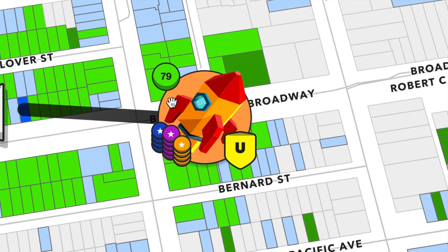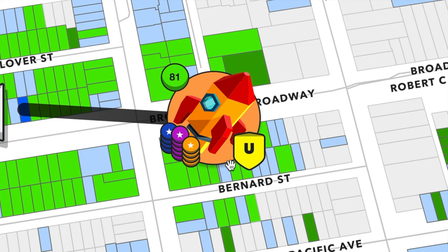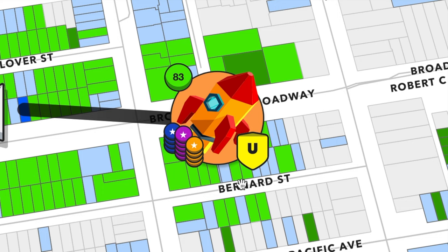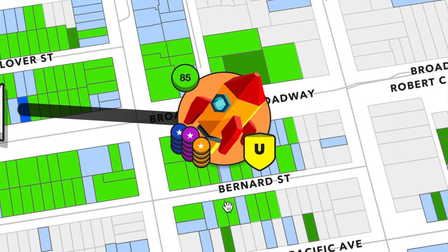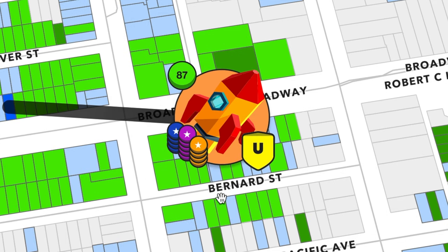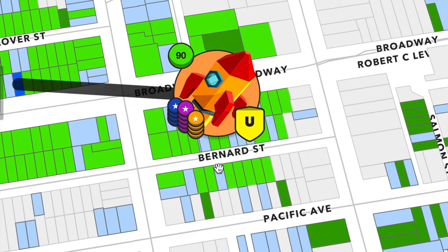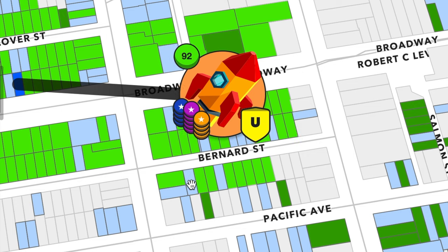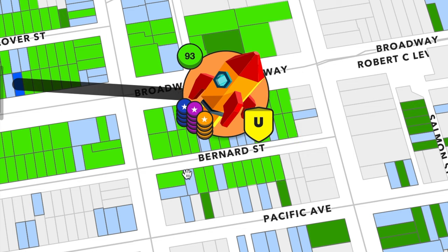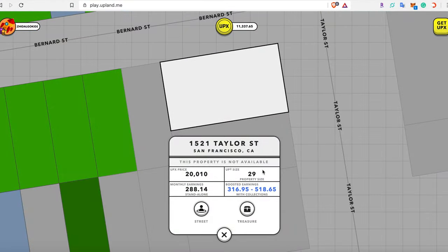Here we see our explorer — our avatar — which shows you your collections and the status of what type of explorer you are. You're either a Visitor or an Uplander, depending on how much UPX net worth you have. You see this number here showing the amount of unminted properties, which are unsold properties you can buy around you. Light blue shows it's owned by another explorer, dark green shows it's a property being sold.